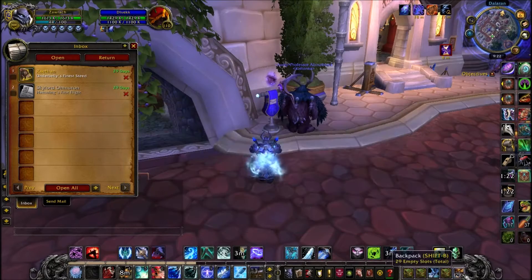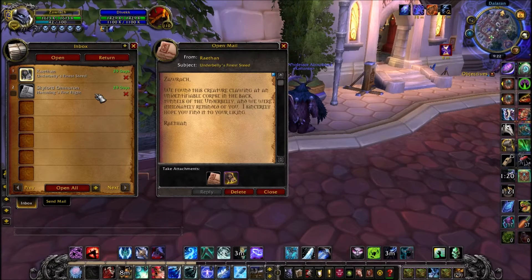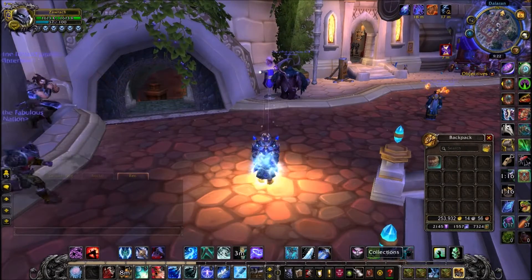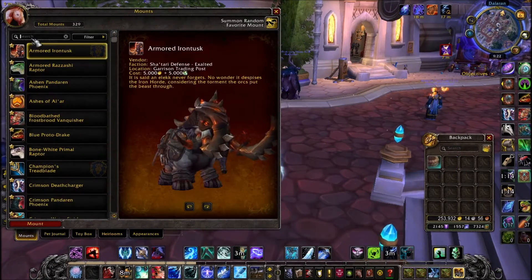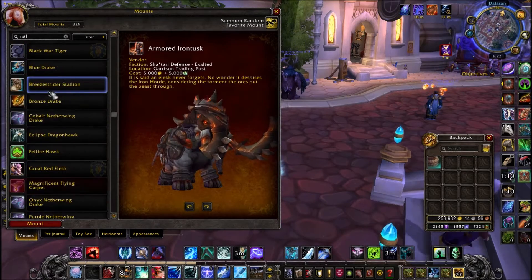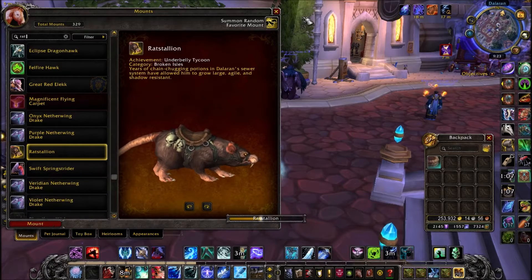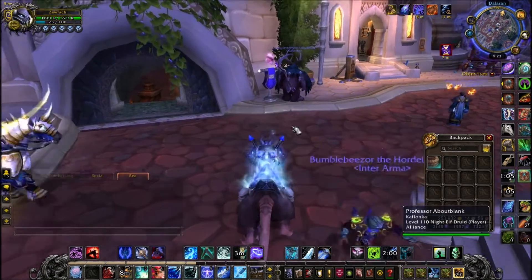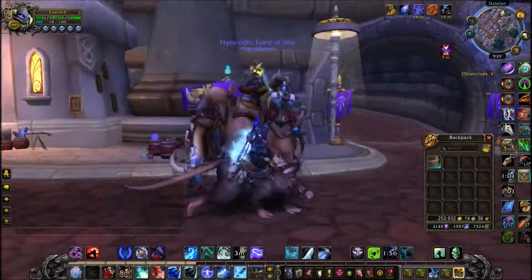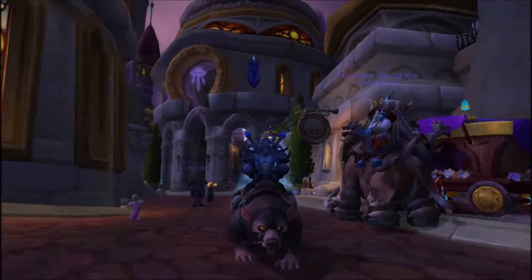Once you hit 20,000 Sightless Eyes, you will be mailed the Rat Stallion Mount in your mailbox, like so. I didn't really expect to get this so early in the expansion, and I didn't really expect a Rat Mount to actually be in World of Warcraft — but here we are. And that's pretty much all there is for this guide. If you have any questions, be sure to let me know, and thank you very much for watching.